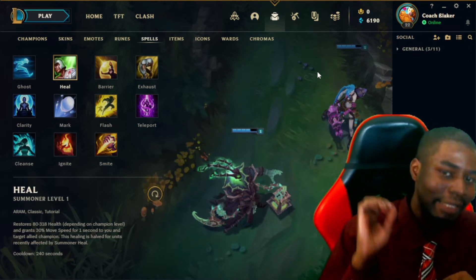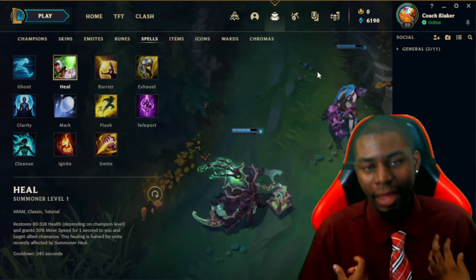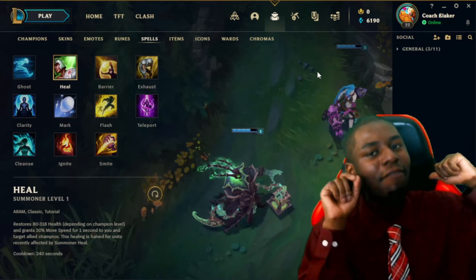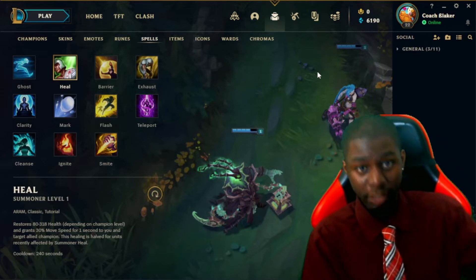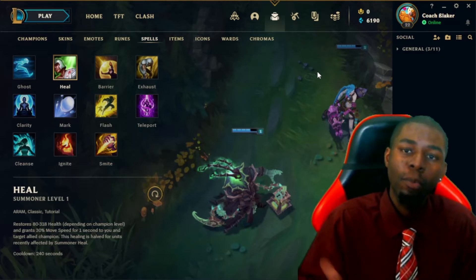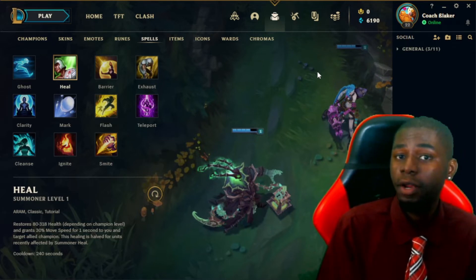Heal will also target the lowest champion in the zone if your mouse isn't on someone specifically. For example, if someone behind you has 30% HP and someone in front has 50% HP and you don't hover your mouse over the person in front, the heal targets the lowest champion — the person behind you. That's why sometimes you press heal and it doesn't go off on the champion you expected. Also, after you heal, you get a brief debuff — if another champion heals you, the effect is halved.